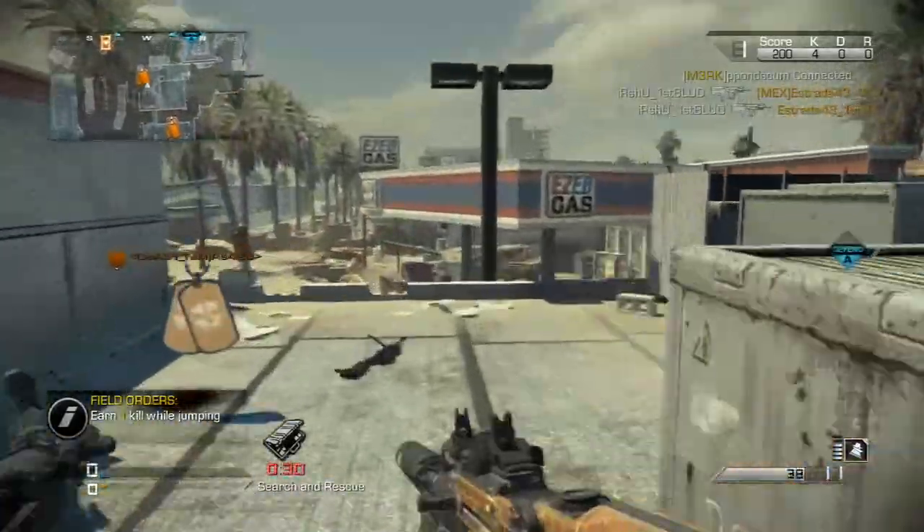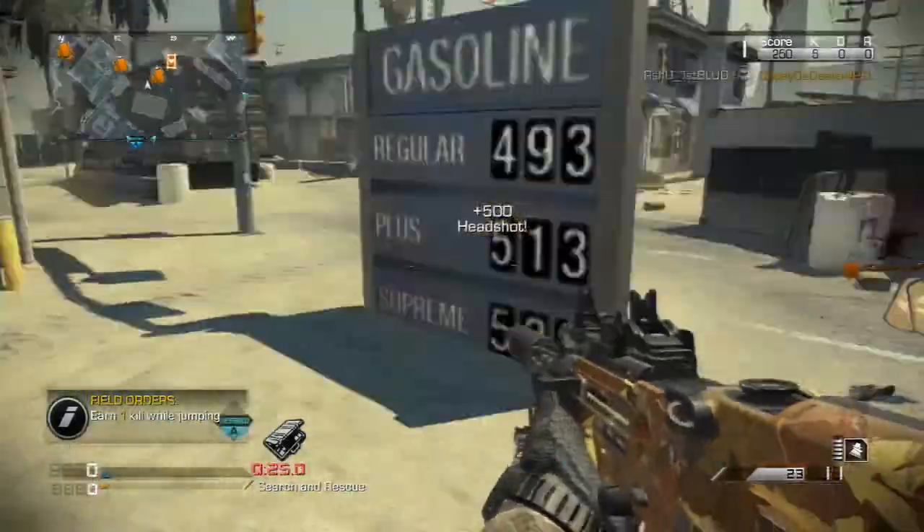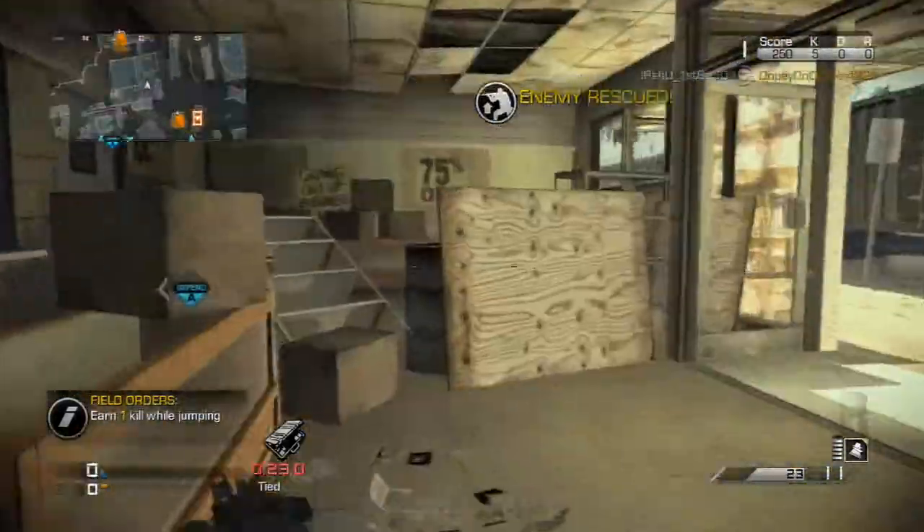The problem is, when you jump and then land prone, that can keep you alive. You also gotta hip fire with this gun — hip firing with this gun is the way to go.